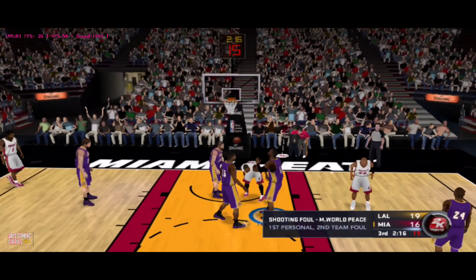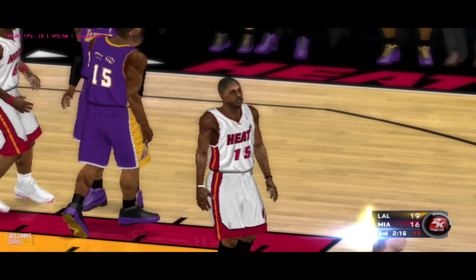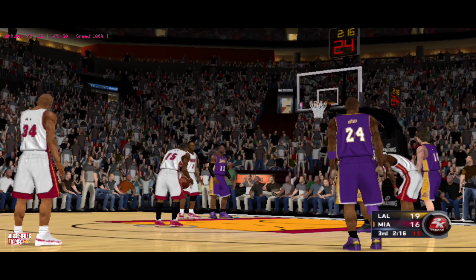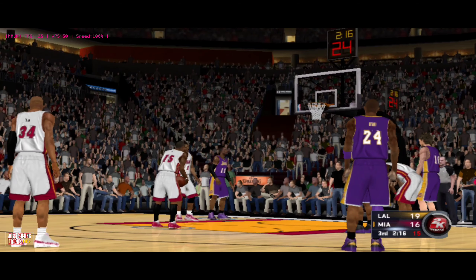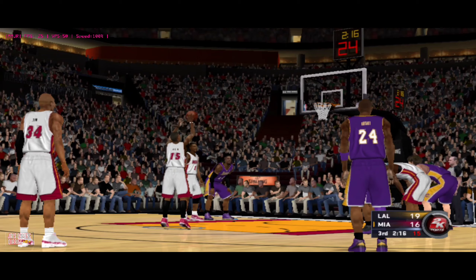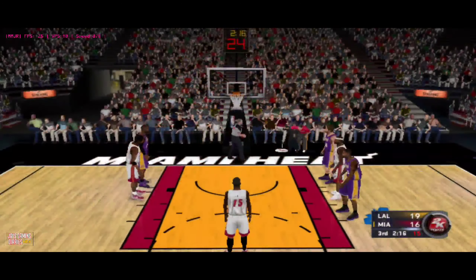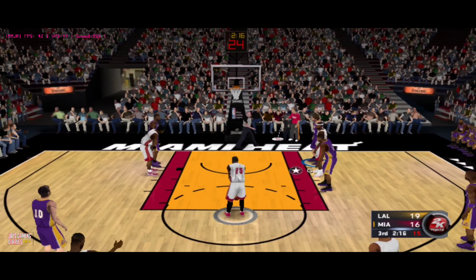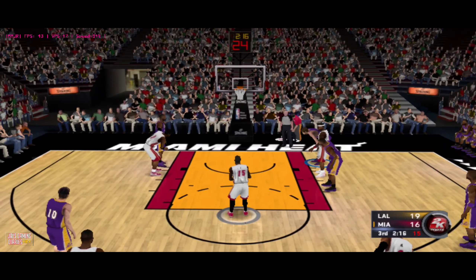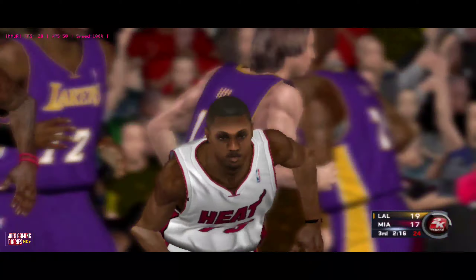Here's Chalmers — and lots of contact there. He'll shoot two, first personal foul. Mario Chalmers goes to the line for two. That free throw missing. And the second free throw is good.